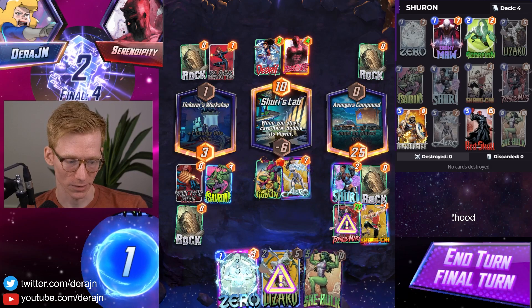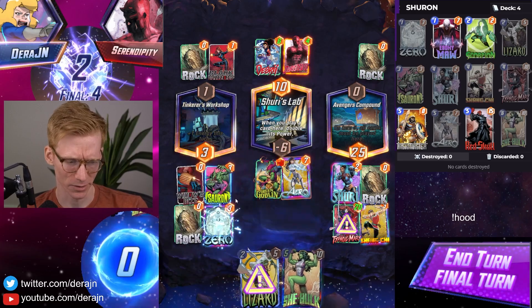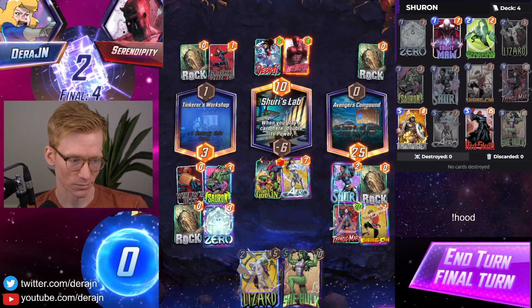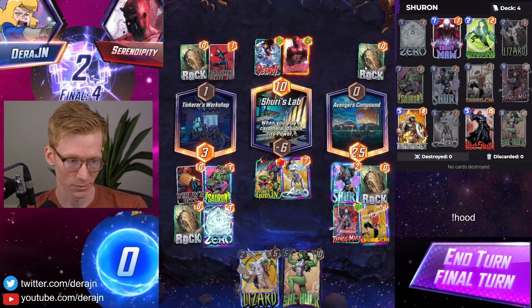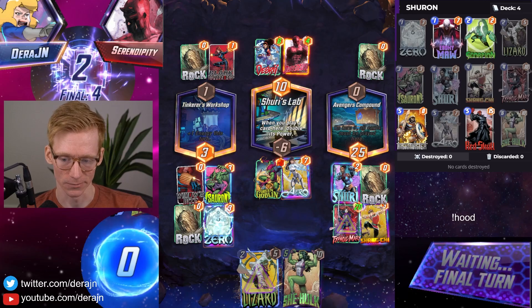It's not enough to win mid unless we drop Zero as well. I think I want to play Zero to the left — this will avoid us getting Shang-Chi'd this turn, but I doubt he Shangs this turn because he'd have to play Shang and another small card here to win. I think he's just going to leave.